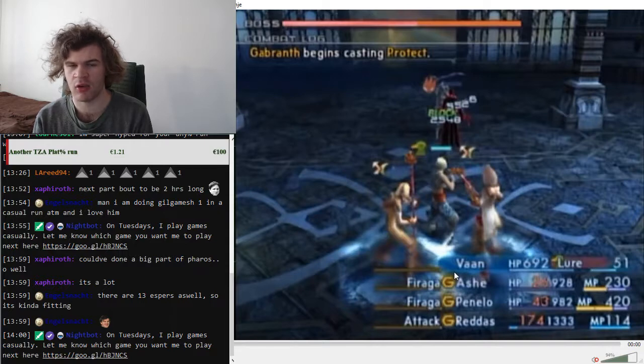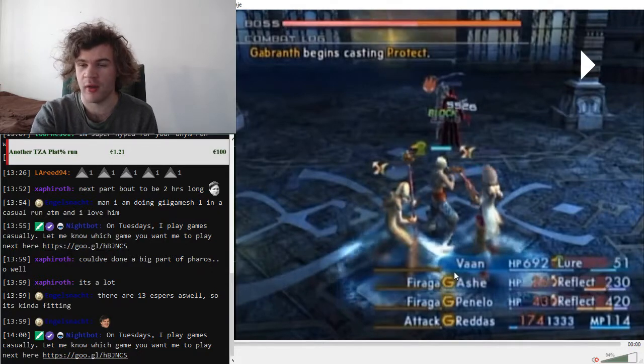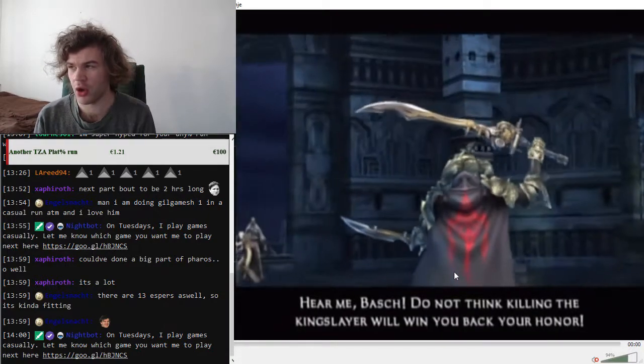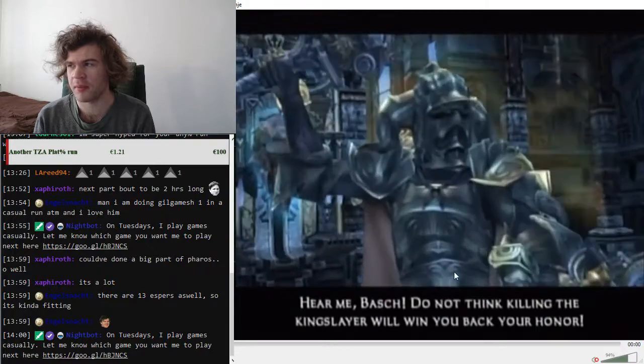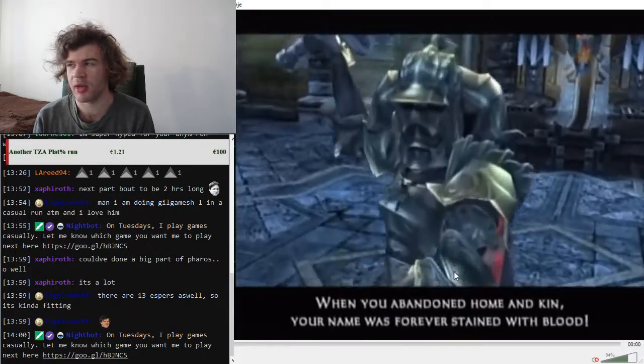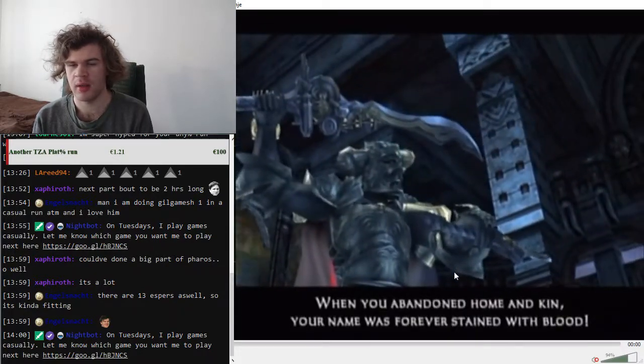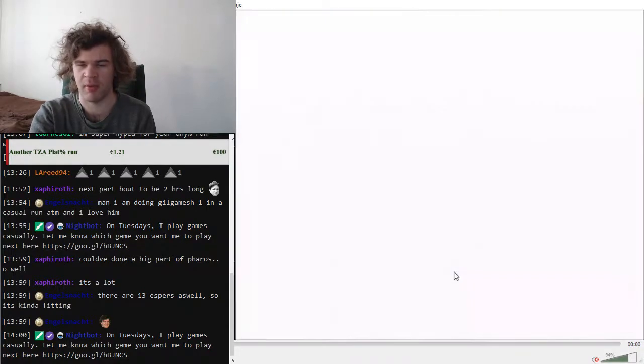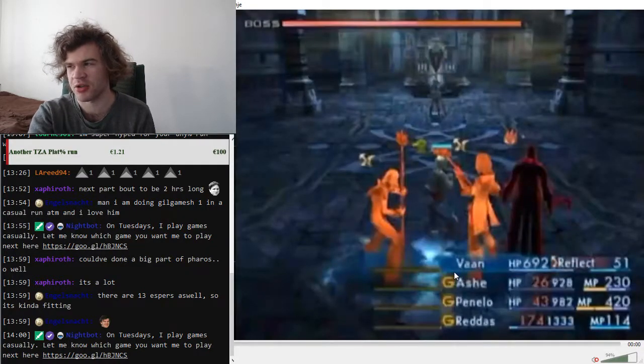The reason we're using Vaan here is this cutscene. The cutscene will be longer if Bosh is in your party, because it's about Gabranth taunting Bosh — and if Bosh is in your party, Bosh will answer and Gabranth will talk back, making it about 20 seconds longer.